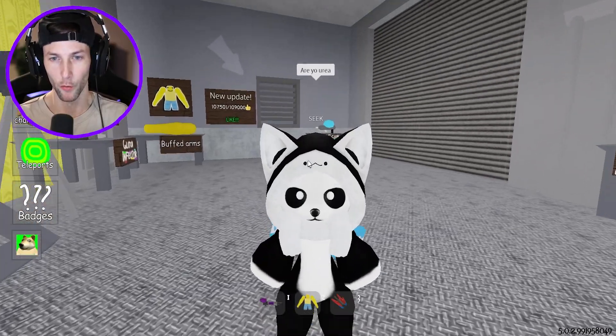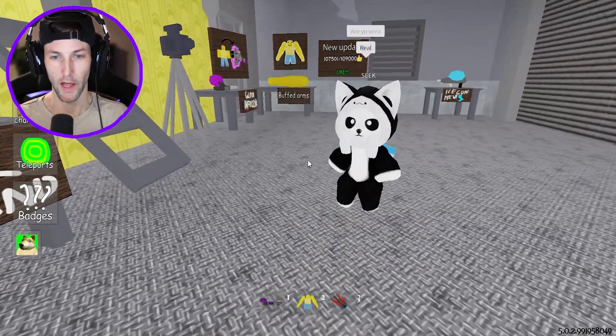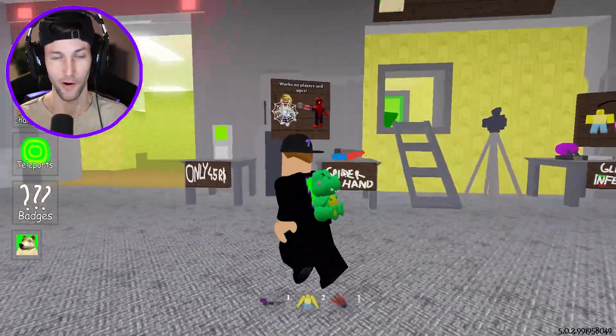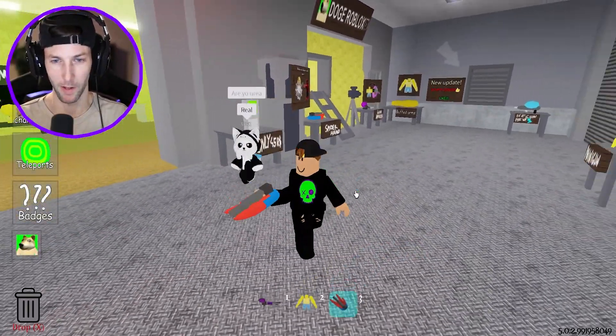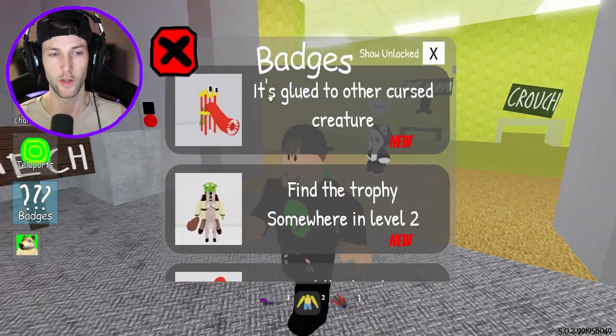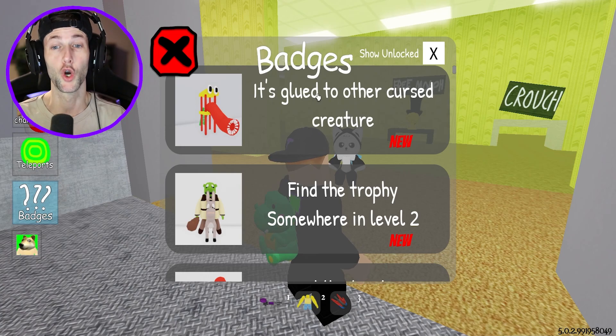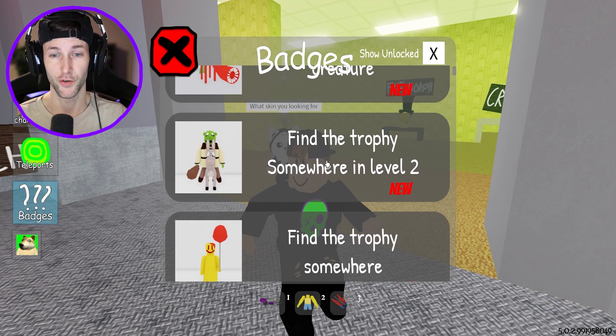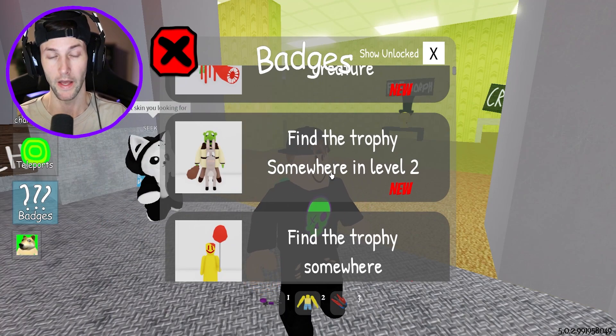Are you the real Seek? You don't look like Seek from Doors. You look like a little panda or something. Why are you so tiny? Let's look at the badge descriptions. It's glued to the other cursed creature. That's for the playground. Is that going to be glued to train eater? Find the trophy somewhere in level two — yeah, you don't say.